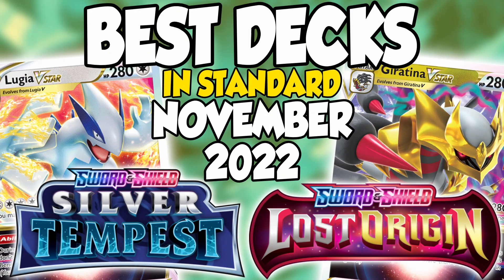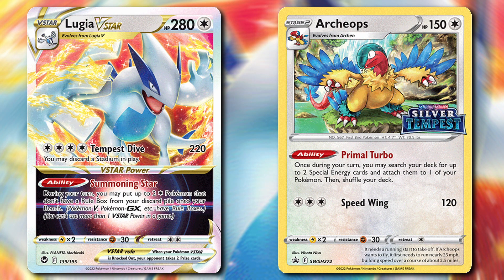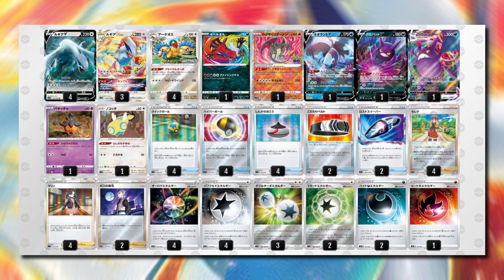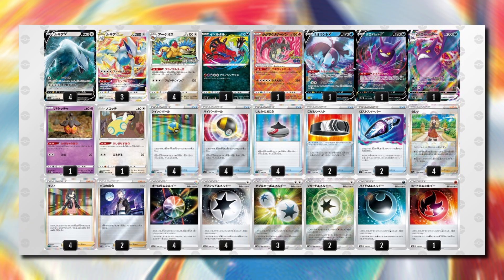Those are the top 10 decks in my opinion for the Lost Origin standard format, but I did tell you we'd be looking ahead at some bonus content for Silver Tempest. Lugia V-Star is definitely the deck you want to look out for. Lugia V-Star has the ability that allows you to pop 2 Archeops right onto the bench from the discard, and then Archeops starts attaching special energies from your deck to your Pokemon — 2 per turn if you have 2 Archeops in play. You can set up a Lugia out of nowhere, set up an Amazing Rare Eviltal out of nowhere, and there are plenty of other attackers people are going to try. This deck is so aggressive, consistent, and powerful that I expect it to perform very well and have people specifically trying to beat it.